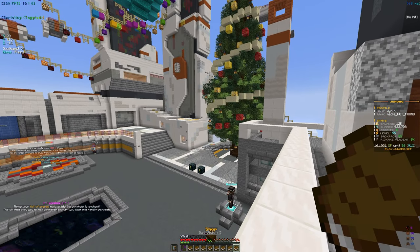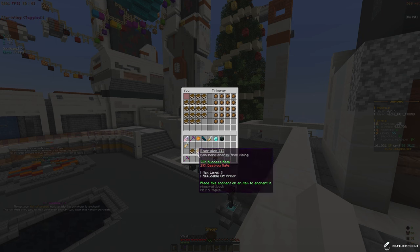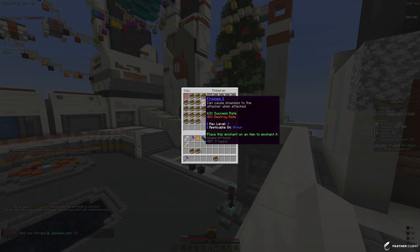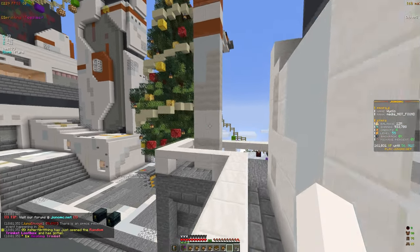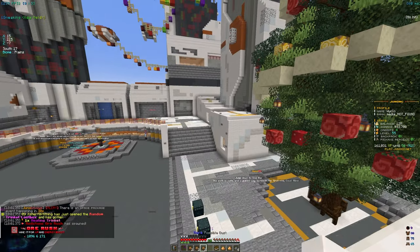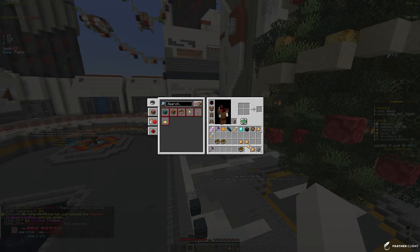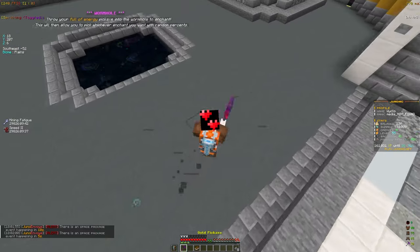The only decent enchants I got were Energized 3 — I got two of them — and a Speed 2, which I'll need to test. I'm putting all the enchants I won't use into the tinker to get dust out of them, so I can upgrade my enchant success percentage for future enchants. Got some unique and rare ones to salvage. Putting Speed on my boots and I can see I'm running faster already.